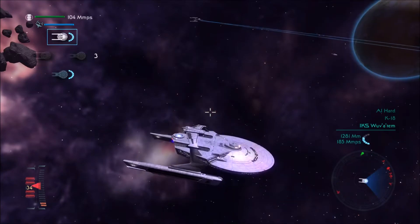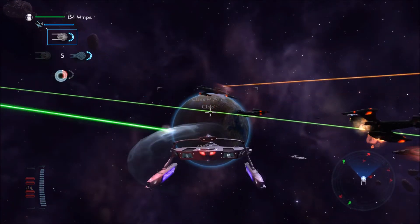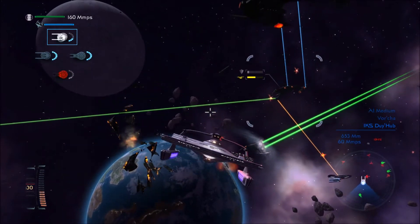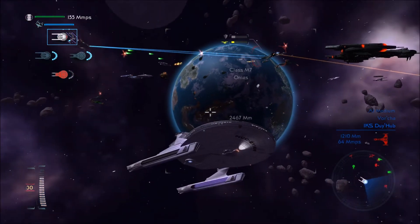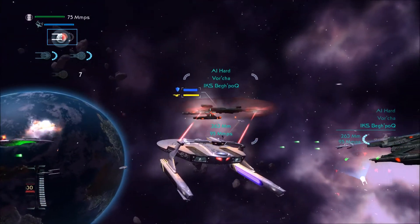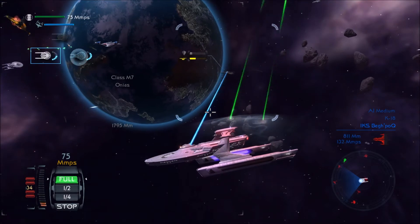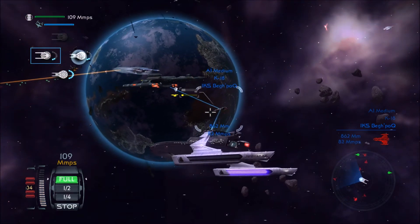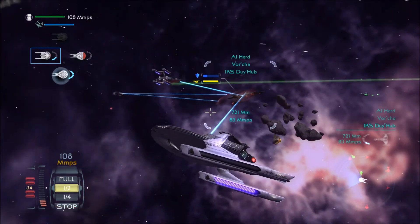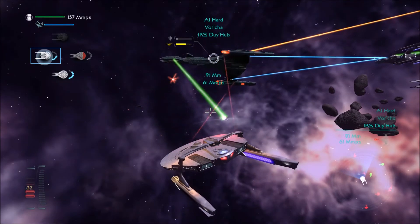We're about to lose it. This is pretty bad. Oh, we got it! This is terrifying. These Klingons are way more powerful than my ships ever will be. Good thing is, there's a Sovereign coming in. Maybe we should target the little guy with this ship. We are out of respawns. We're dying a little less, but it's kind of late considering we're out of respawns.